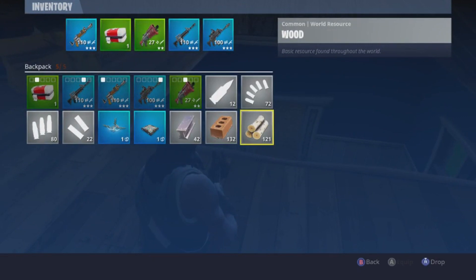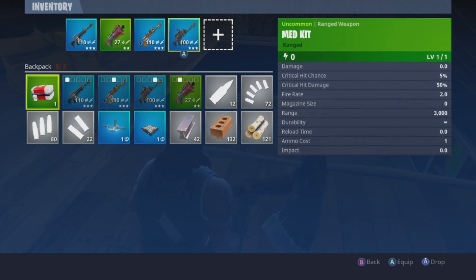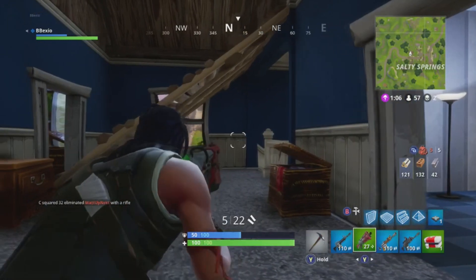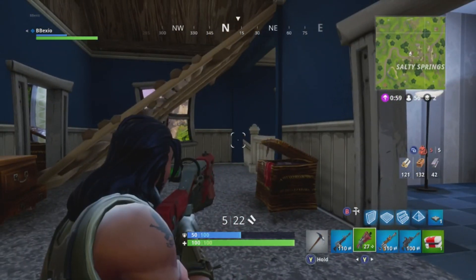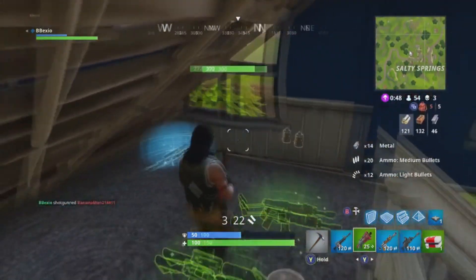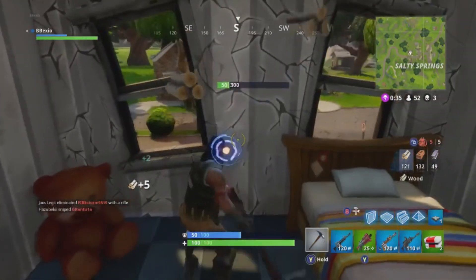They changed the inventory interface too, so that's going to take some getting used to, but it's not terrible. Repositioning items — someone's coming up real quick. I'm watching the stairs, 100% someone is outside and I don't want to get caught off guard. Got him — easy pickings. Grabbed the med kit. He almost sounded like he was in the roof, which scared me a little, but we got through it.